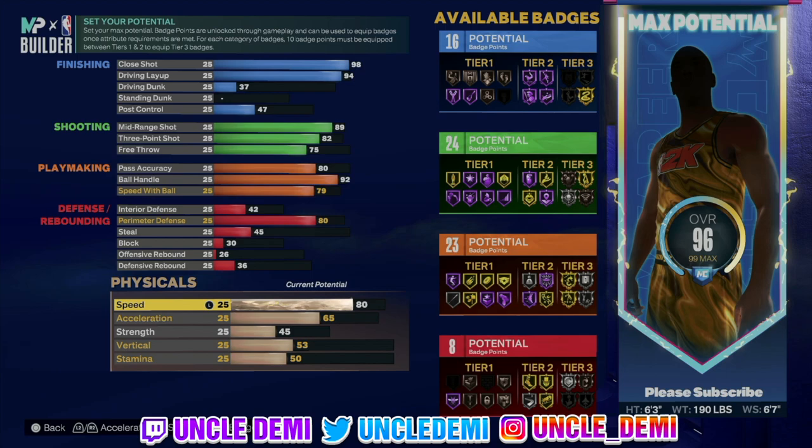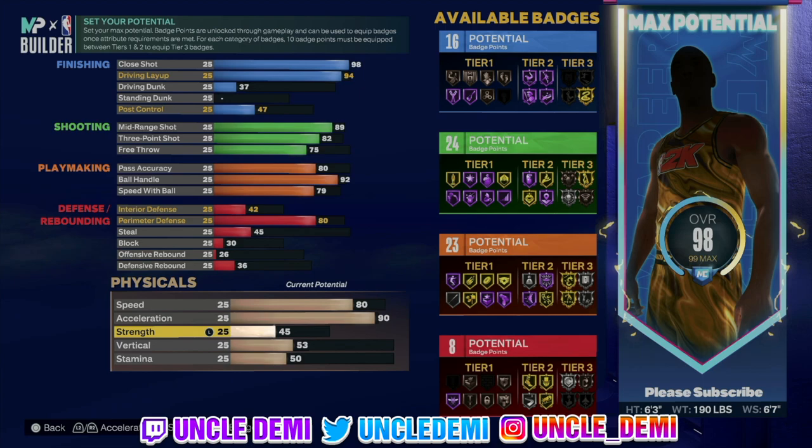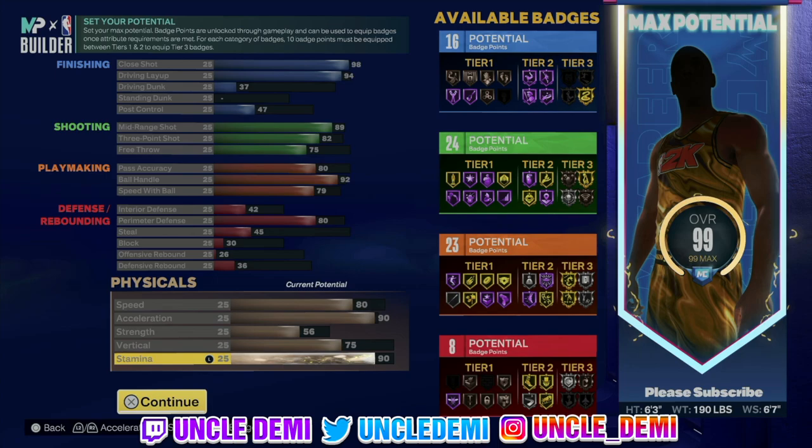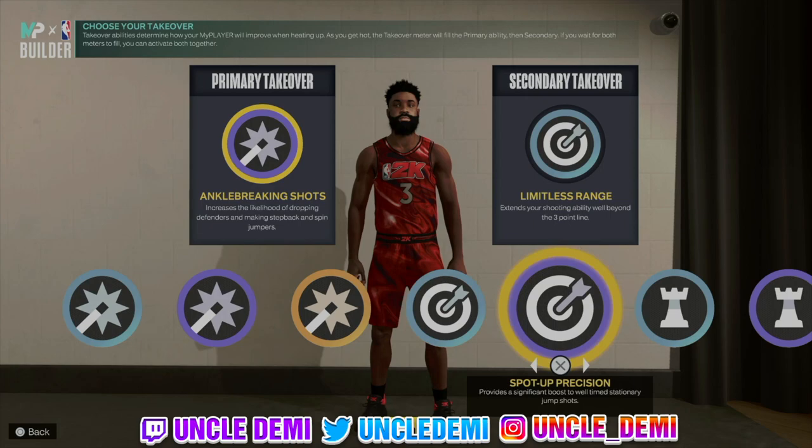For your speed, go 80, and you still get 90 on acceleration. Remember, above 75 speed you can't really tell much of a difference. That 90 acceleration is going to be very important — you'll be able to accelerate out of your dribbles really well, along with that Hall of Fame quick first step. Go 56 on strength, 75 on vertical, and 90 on stamina. So you're looking at 16, 24, 23, and 8 badge points — a really solid, well-rounded build.